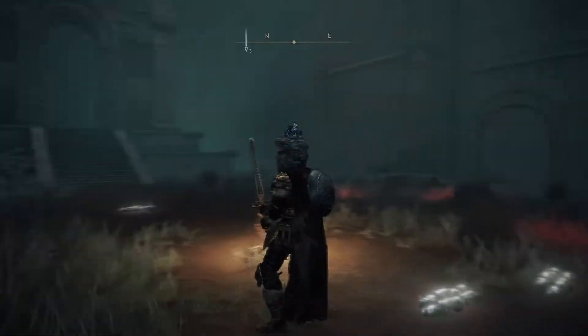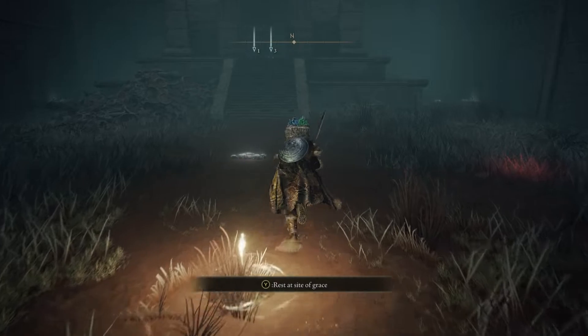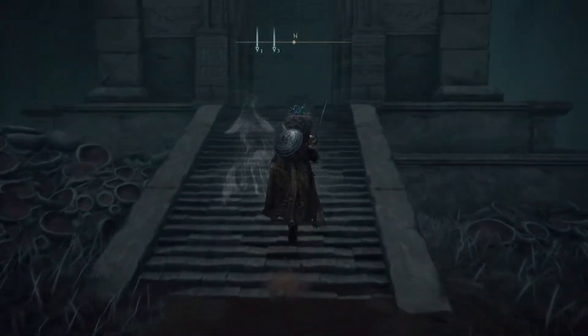In this crypt, you'll fight two little mini bosses. They'll drop a weapon, but the weapon you're looking for will be in the chest up here.